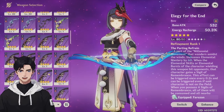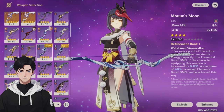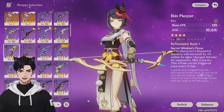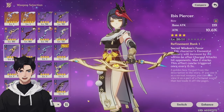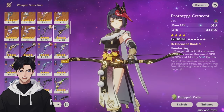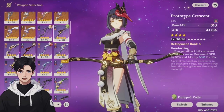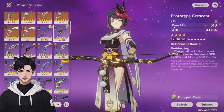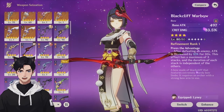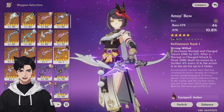For main DPS Kujo Sara, there are many weapon options. The Mounn's Moon has high base attack, attack percentage substat, and a passive that's good given her high burst cost. The Ibis Piercer (event weapon) has great base attack, attack percentage substat, and increases her elemental mastery with every charge attack up to two stacks. The Prototype Crescent is a craftable option with high base attack, attack percentage substat, and an amazing passive — charge attacking opponent weak spots grants an attack percentage increase. From the shop, the Blackcliff Warbow offers a crit damage substat and attack percentage increase via its passive.